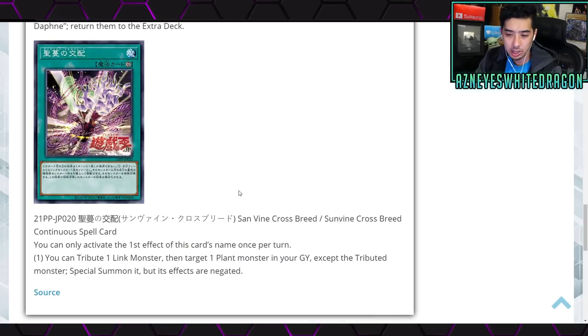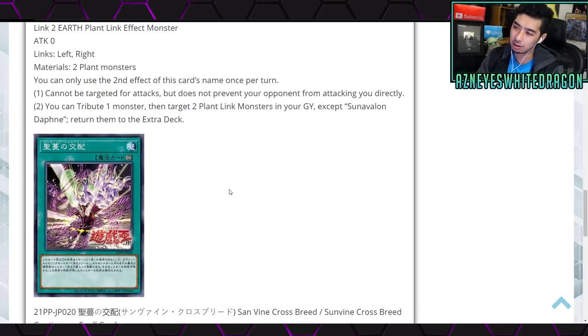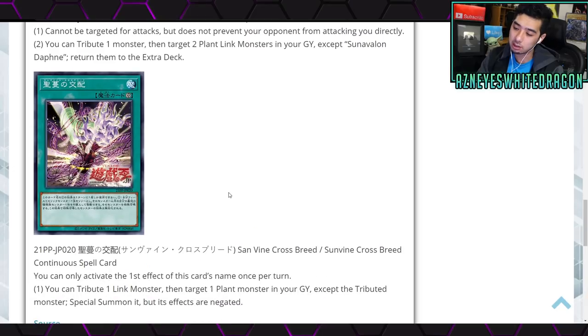Daphne's first effect: it cannot be targeted for attacks but doesn't prevent direct attacks. Second effect: you tribute one monster, then target two plant link monsters except Sun Avalon Daphne and return them to the extra deck — so you get recyclability. A lot of people were already maxing on Pot of Avarice though, so this doesn't push the deck to meta. The last plant support is Sunbind Crossbreed, a continuous spell. Once per turn you can tribute one link monster, target one plant monster in your graveyard except the tributed one, and special summon it with effects negated — a decent stepping stone for further plays.